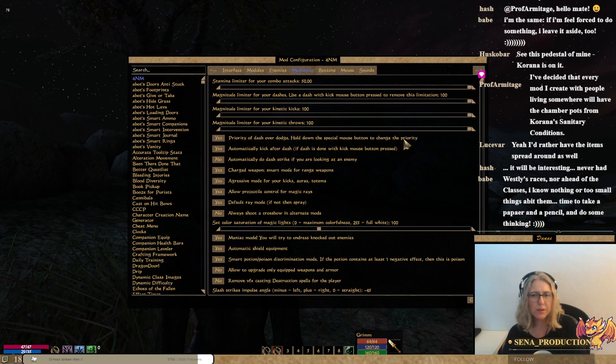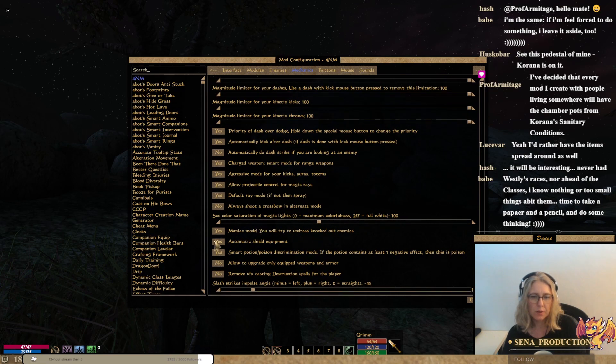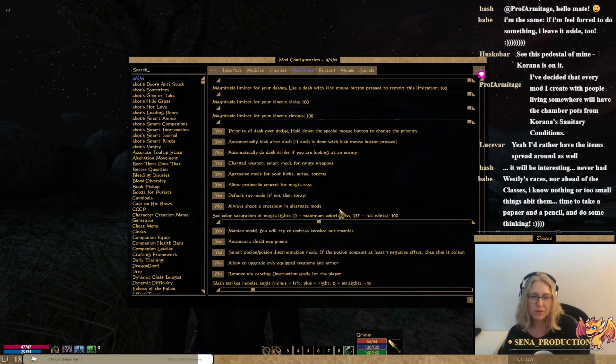Priority: dash over dodge. A special mouse button to change it. Automatically kick after a dash, automatically do a dash-charge weapon, smart mode for ranged weapon, aggressive mode for kicks. Allow projectile control — Remus always shoots across for alternate mod, Maniac mod, undressed — no automatic shield equipment.